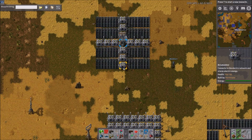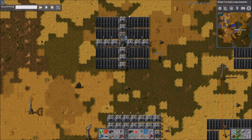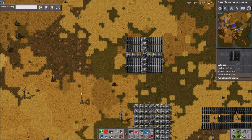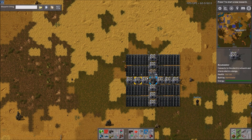Starting here, we have essentially a very basic kind of starter version. 12 accumulators, 16 solar panels — you would consider this like a Mark II. You start off with a Mark I as just a bunch of poles with solar panels mixed in. A Mark II is closer to the better ratio, stampable and tileable, like this is. And then a Mark III is all of those combined with a RoboPort, so it self-constructs. So yeah, this is kind of like a Mark II.